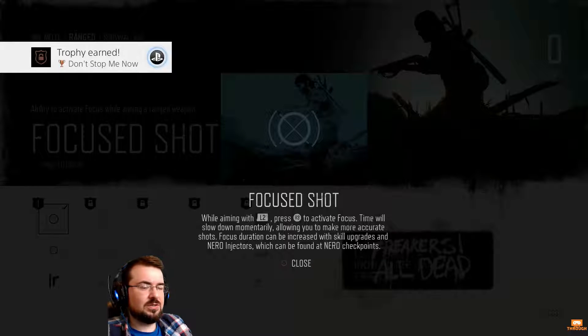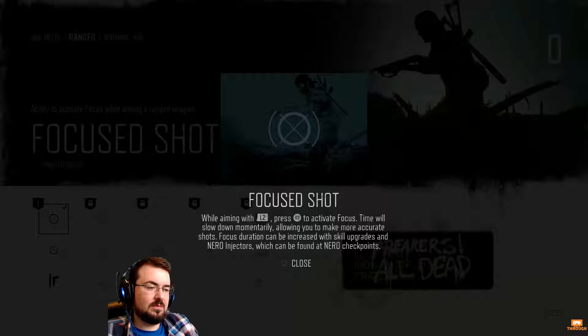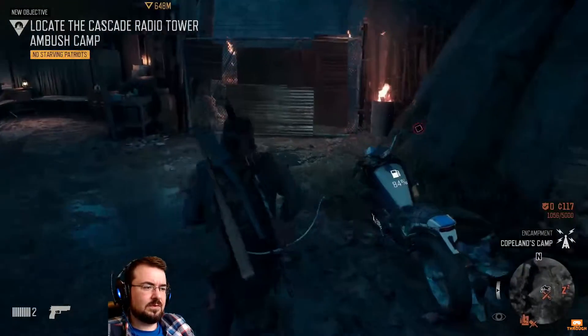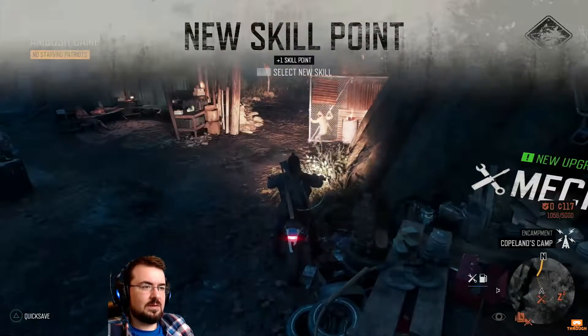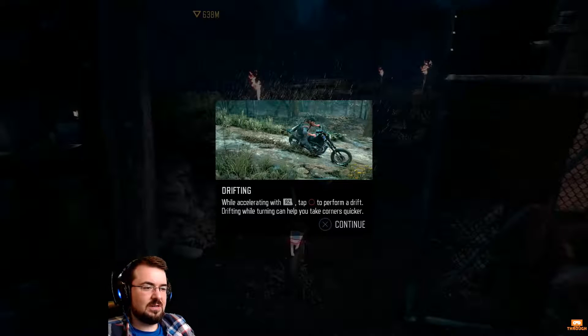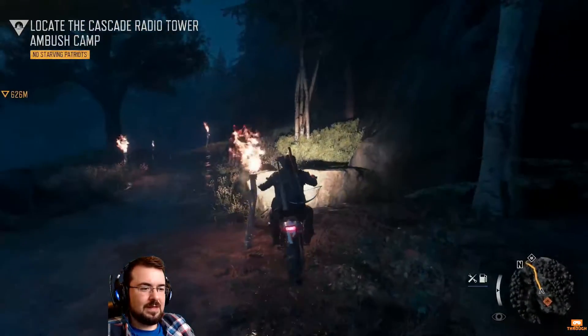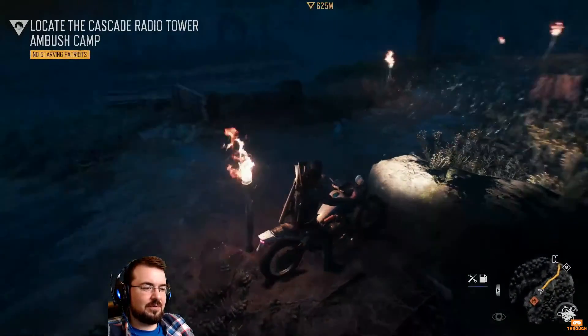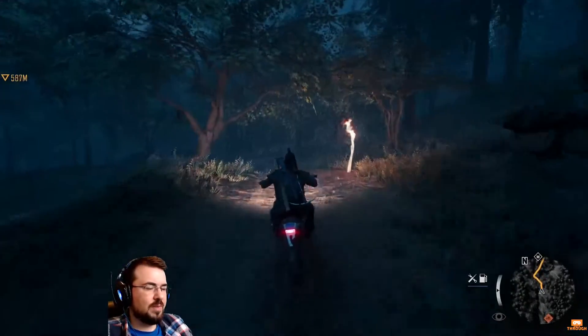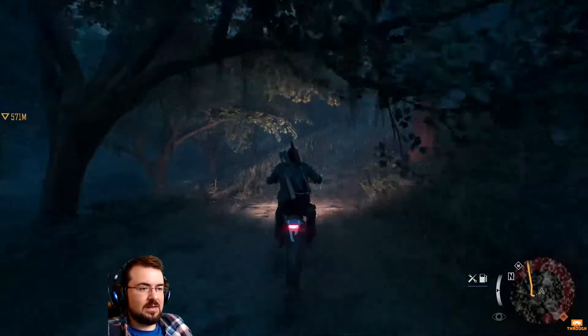I just got an achievement — trophy earned. While aiming, press R3 to activate focus and time will slow down. Focus duration can be increased with skill upgrades and Nero injectors — must be a drug thing. We've got 84% fuel. Now the one thing I'd say — it doesn't drive very well, these bikes. For a game that's focused around bikes, the handling isn't great. I imagine this replacement bike has bad handling deliberately, but even on your own bike at the start, it doesn't drive very well.